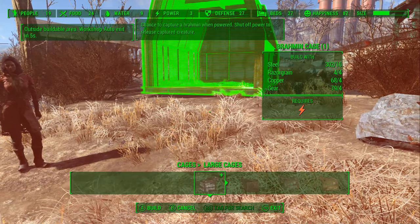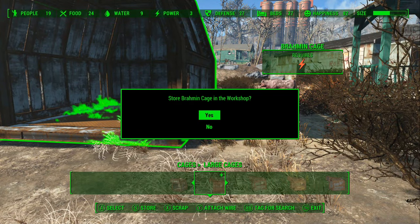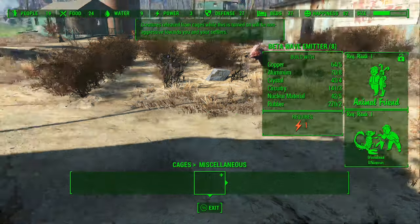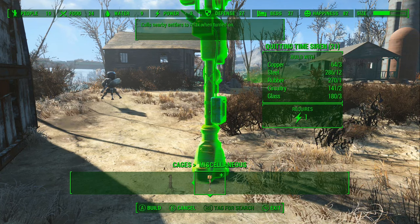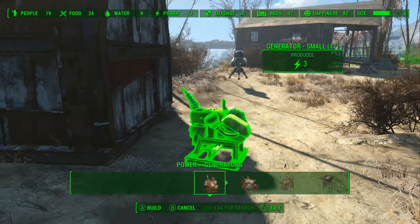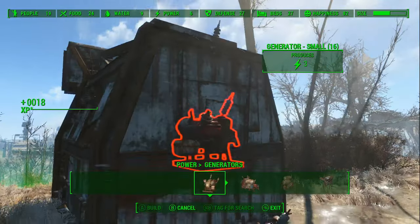And then we're going to show a mirelurk. Basically you are going to need the required things, and you're going to need power. So you want to build a small generator right behind the cage. I'm also showing off a selection of other things that come with the update. This is just a brief showing of how the trap works.